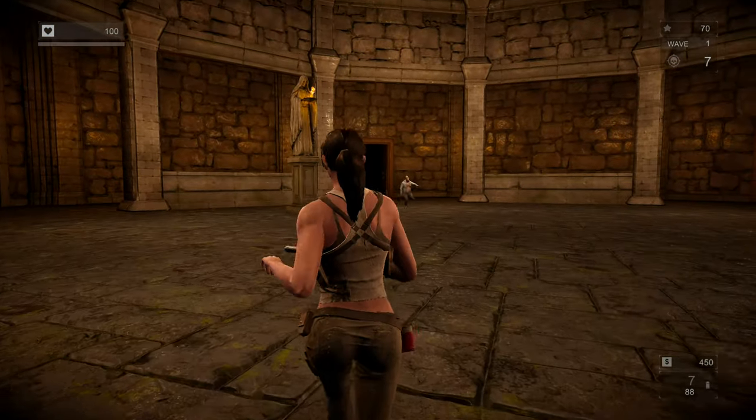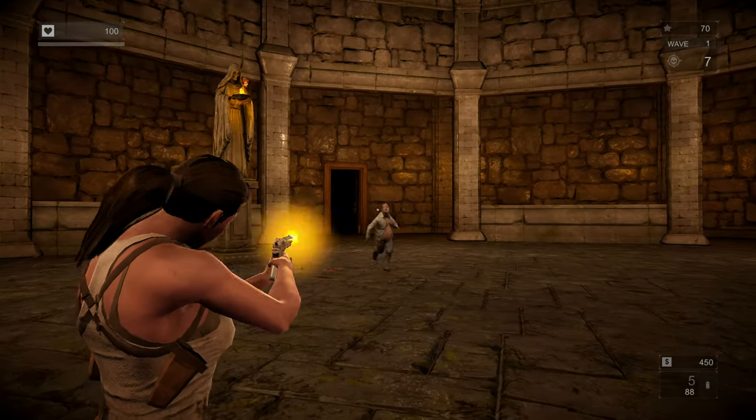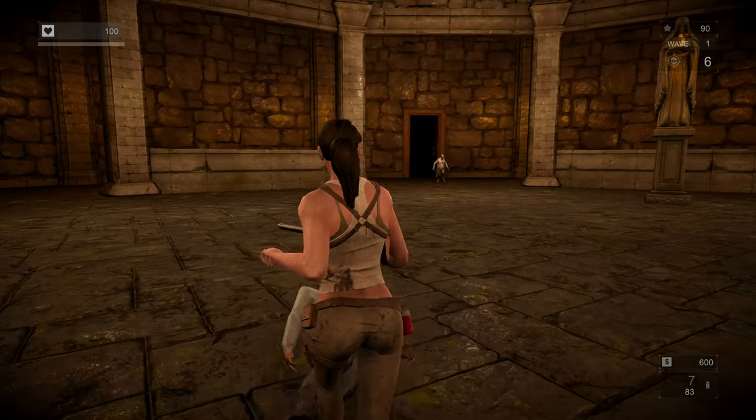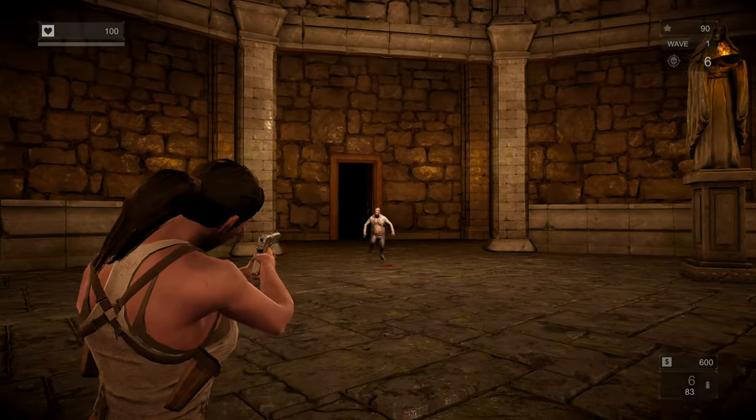Once the wave is done, you go into this little back room area where you buy barricades, buy guns, and upgrade things. That's kind of what you do — when you die, you restart from the beginning and do it all over again.